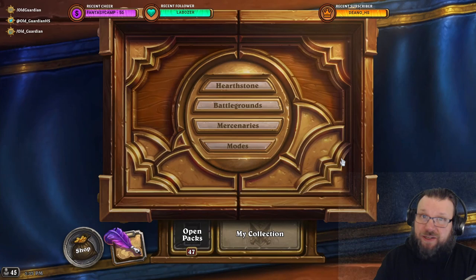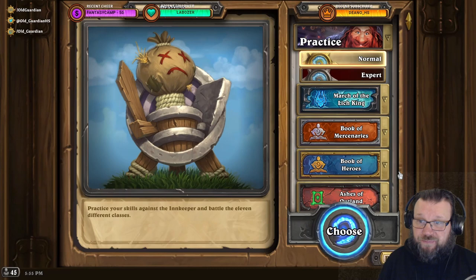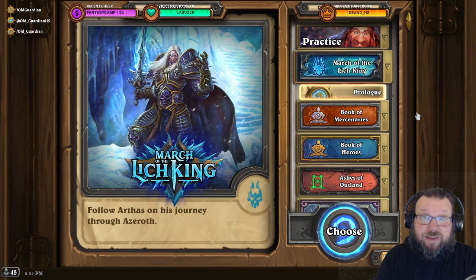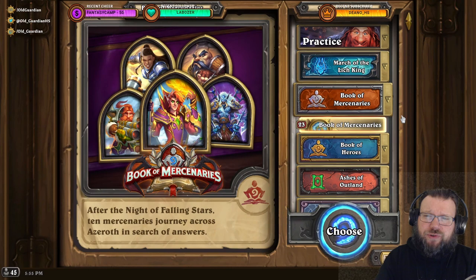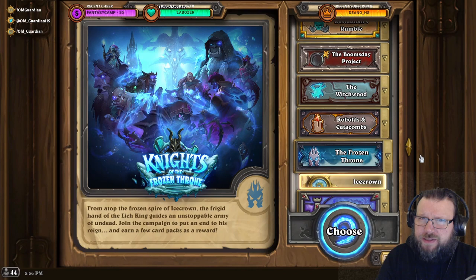In addition to owning packs from specific expansions and completing specific achievements, you can also get free cards from various solo adventures. Go to Modes, then to Solo Adventures. There are some standard cards available, including much of the Lich King Prologue which gives you access to Death Knight. There are also various adventures in Book of Mercenaries and Book of Heroes, and completing these is going to give you a card back each. If you want to venture to the wild side, there are also some free card packs available.